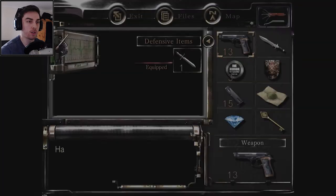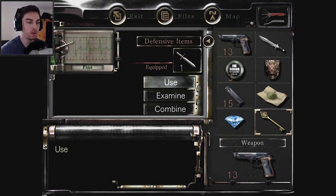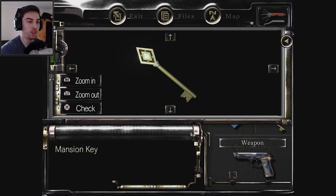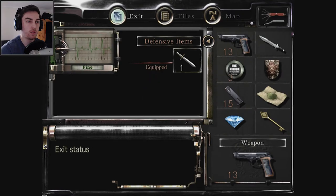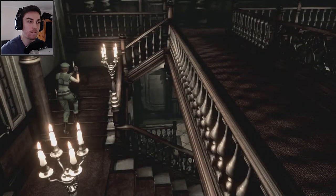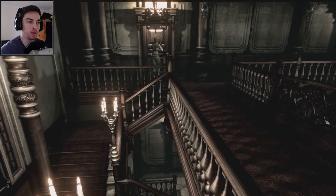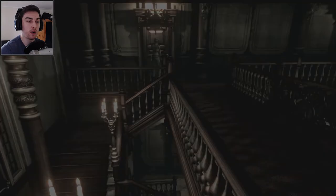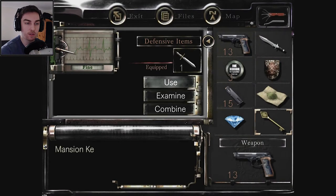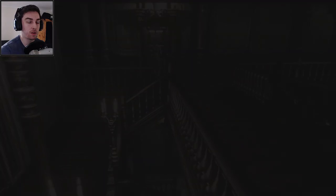There are multiple doors that say shield key, helmet, armor, and sword. Let's examine the key — 'mansion key, nothing unusual.' So what does this do? Maybe we can unlock some doors hopefully. Let's check upstairs — we used the mansion key, that's good. Hang on, is there a sword engraved on that or something? Actually let's just go through the door since we've found a new one to go through.